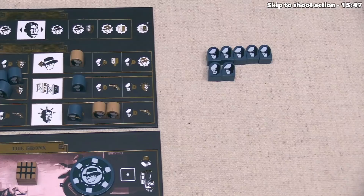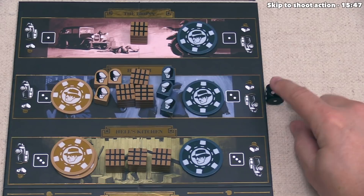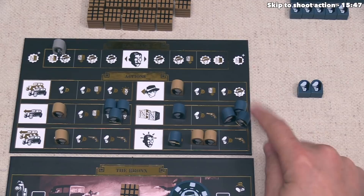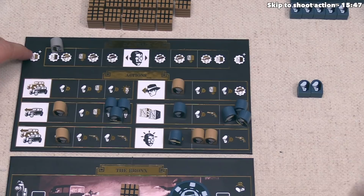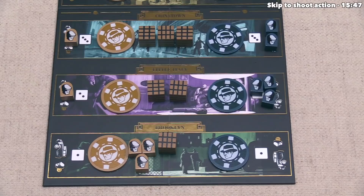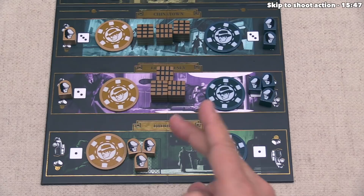Blue rolls two twos and loads two more henchmen into the Harlem car since they just drove it last turn. For their action they spend three henchmen on a spot giving them a DA action and a move-crate action. The DA action slides the token over one more. It's worth noting: if you ever try to move the DA but it's already in the last spot, instead you take any one crate from any location and add it to your warehouse, where it stays for the rest of the game. The player with the most crates at game end wins, so that's effectively banking a victory point. They then move the last crate from Brooklyn over to Little Italy.